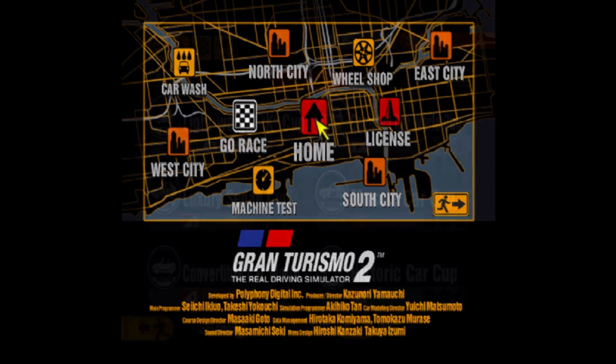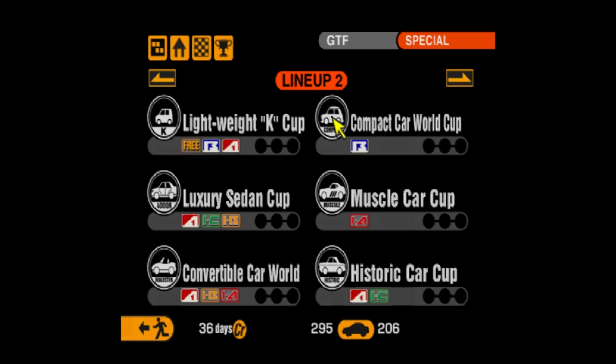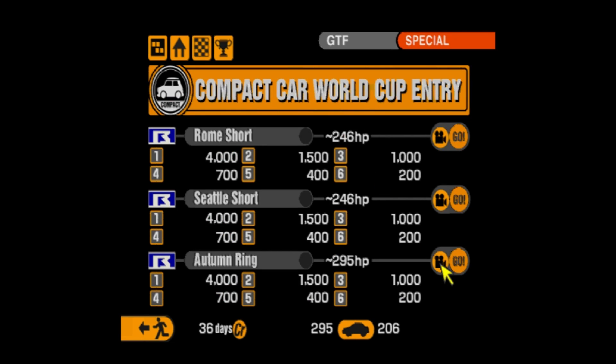We're now at the compact car world cup. As you can see we have an upper horsepower limit of 246, and we're somewhere around 146 — about 100 horsepower underneath that limit. But I'm fairly confident we should be able to overcome, because 206 boys — let's get on with it.